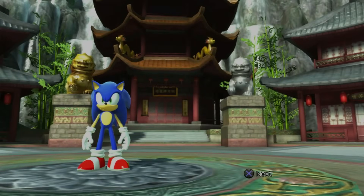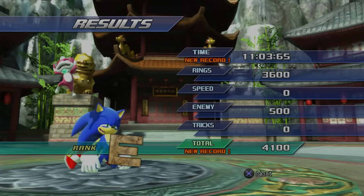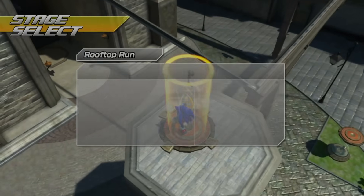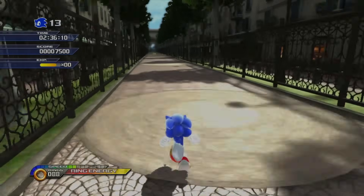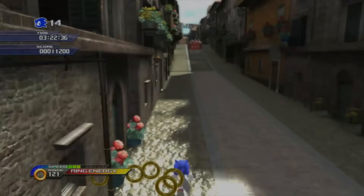In total, it took me an hour and a half to find ways to get to and beat Dragon Road in my original playthrough. This finally allows us to check the other robot sighting in a daytime act in Spagonia. There are two types of sections I want to talk about for this stage.